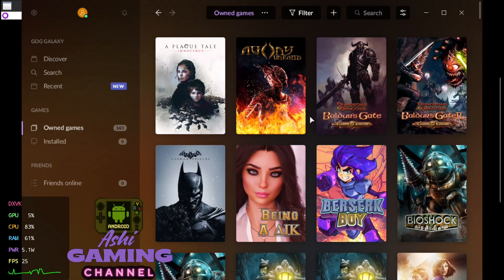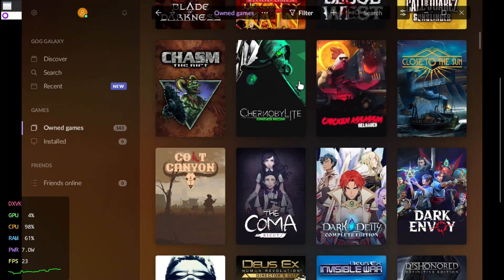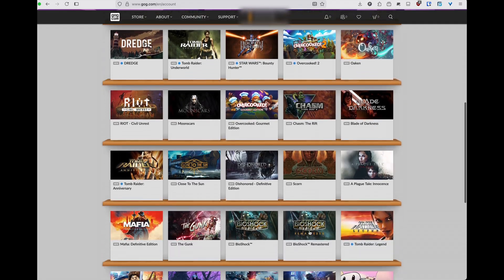Hey everyone, welcome back to the channel. Today I'm showing you how to install GOG Galaxy inside Gamehub so you can launch and manage your GOG games, just like Steam and Epic, all in one place. Let's dive in.